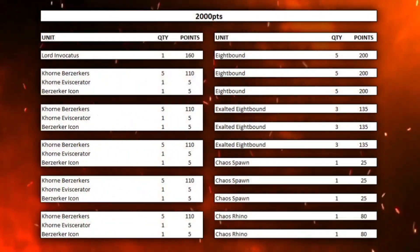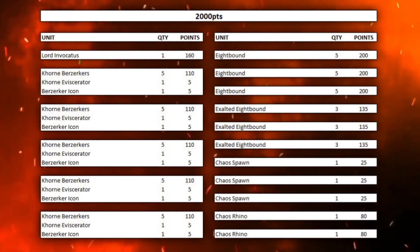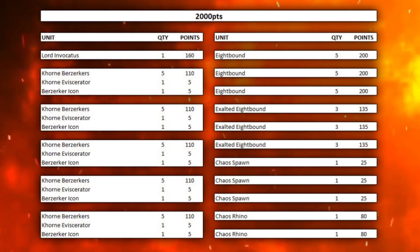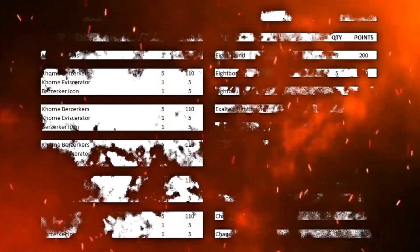This next list is one that you've probably already seen floating around on the internet — people are raving about it as a top tier World Eaters list. Let's have a look at the top tier 8-bound themed list. We have the Lord Invocatus, 5 units of 5 Corn Berserkers with an eviscerator and an icon in each, then we have 3 units of 5 8-bound, 3 units of 3 Exalted 8-bound, 3 Chaos Spawn, and 2 Rhinos.